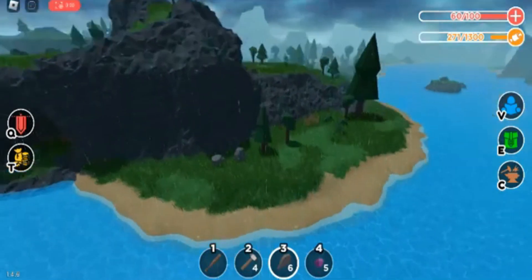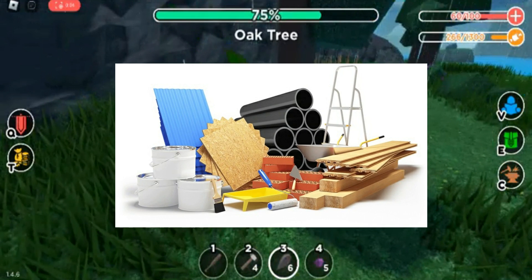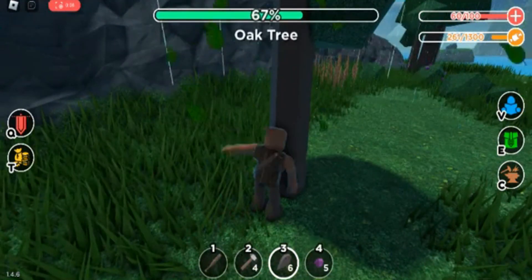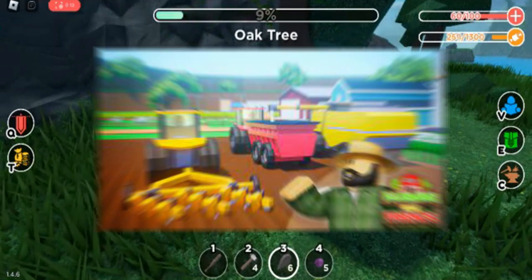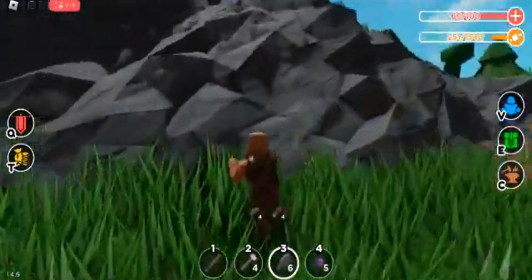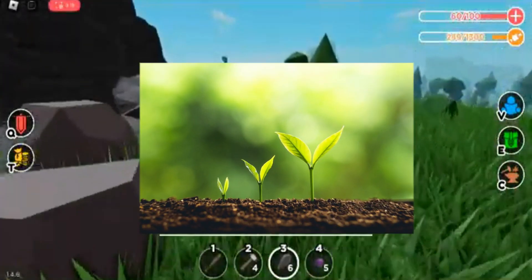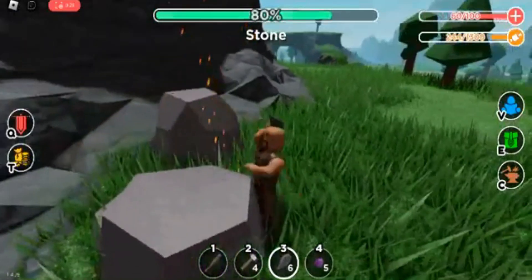How to max out your food skill in Roblox Survival: depending on what materials you already have, maximizing the eating skill can go fast or slow. The best way to maximize this is to create as many farms as possible, and for that you need carrots or wheat. The idea is to use a shovel to till the ground, then lay carrots or wheat to plant them. Just plant them to level up the food skill. So if you have a lot of plants, you're good to go.